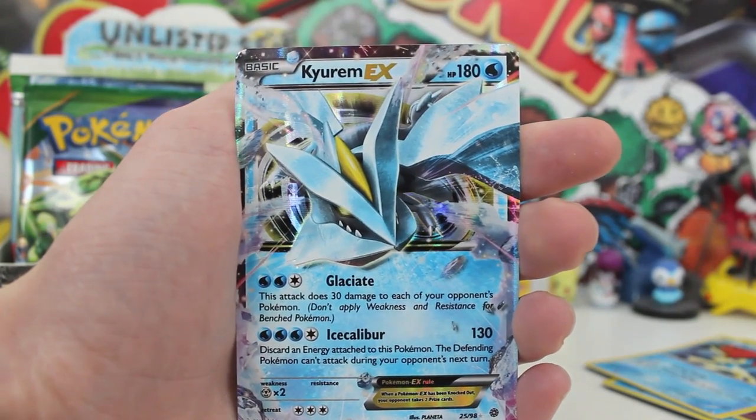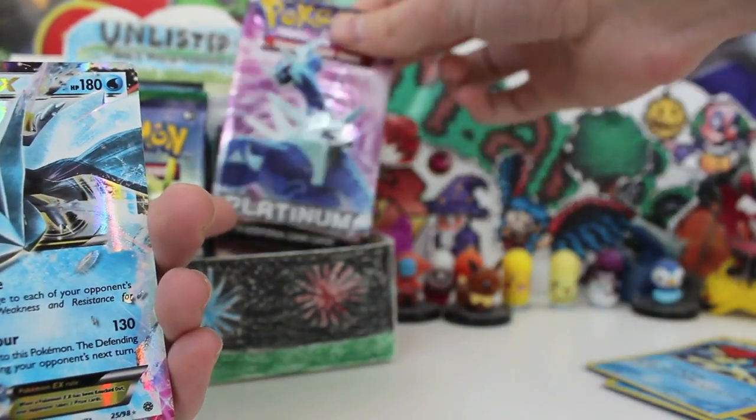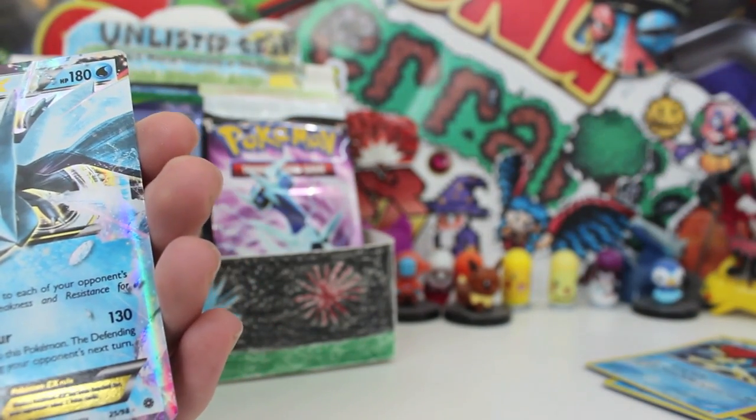What do you think of this booster box opening so far? Whatever you do, smash the annotation right there and head straight to part number three — because we're opening a Platinum AR and Boundaries Crossed. So many awesome boost packs. But most of all, we're going to have a fantastic day and we've got to keep on gaming. See you then guys.